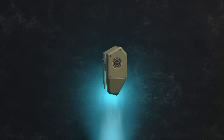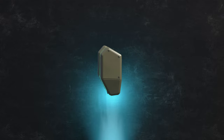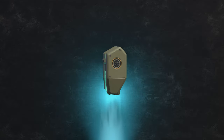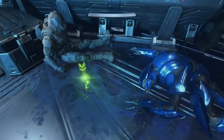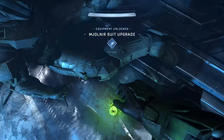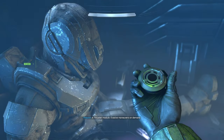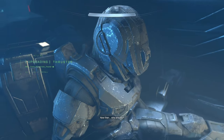Hey guys, Blazin here. Welcome to my analysis on the Thruster. The Thruster is a piece of UNSC equipment that can be integrated into Gen 3 Mjolnir armor. It allows the user to perform rapid maneuvers. During the battle on Installation 07 in the Conservatory, John-117 retrieved a Thruster module for himself from the body of Spartan Theodore Sorrell.